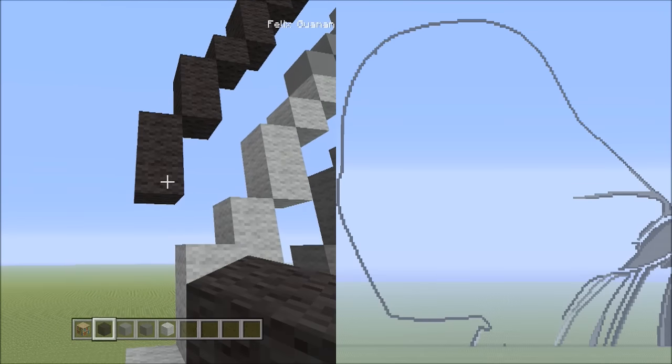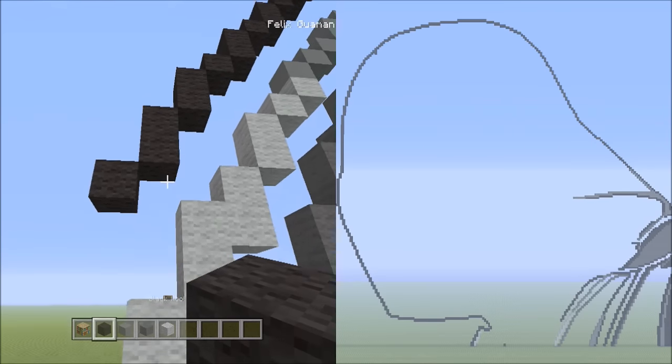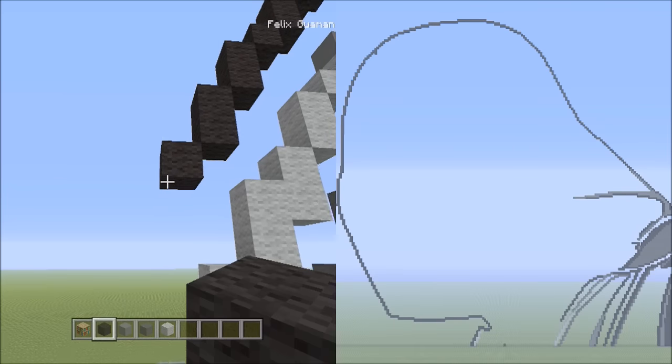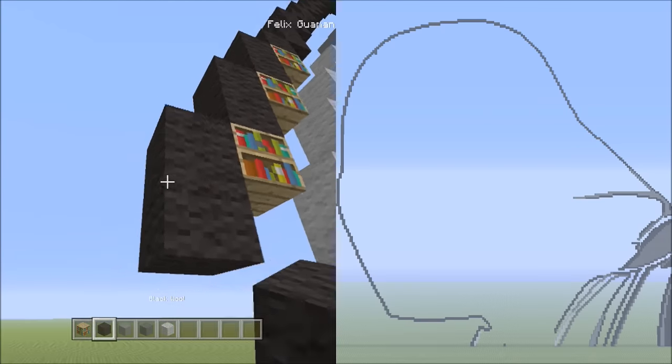Once we've done that, we're going to be placing one block going down to the left — that's one. Now we're going to be placing three sets of twos going down on the left — three twos. One, two (one); one, two (two); one, two (three).